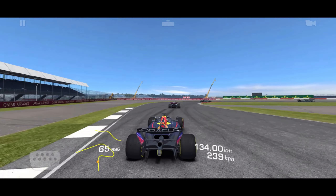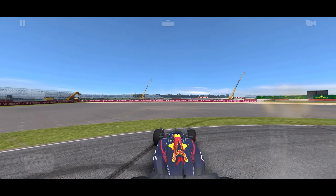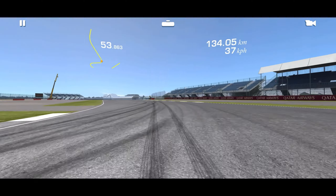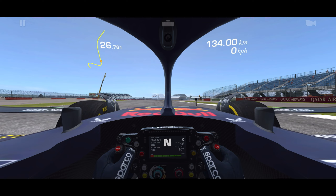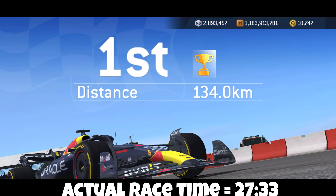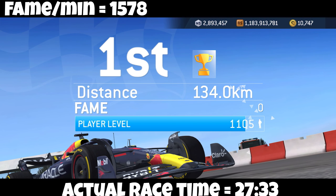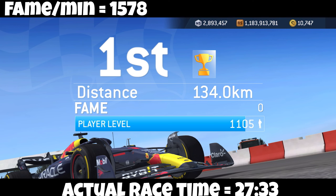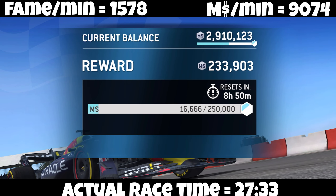We're going to freeze frame at 134. I think 133.7 laps would be enough, but I don't want to go this far and not fill my distance, so I'm going a bit over. Driving backwards gives back some. Actual race time is 27 minutes 33 seconds, which means I was earning 1,578 fame per minute — that's pretty stinking good. My M dollars per minute was 9,074. So not the best way, but fun.